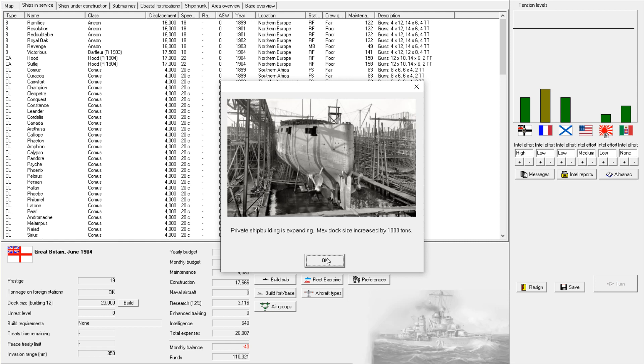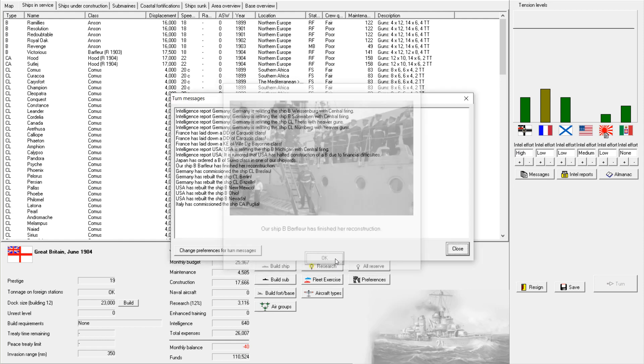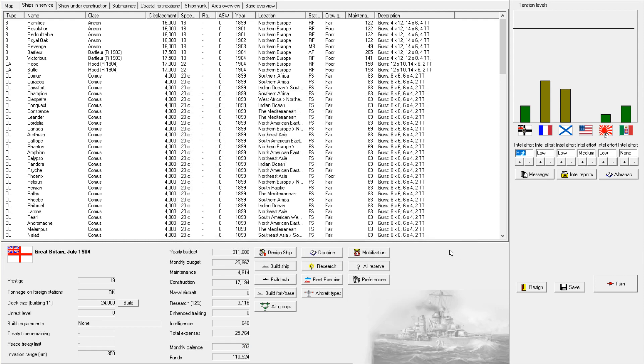Private shipbuilding is expanding — max dock size increased by 1,000 tons. So we can now build battleships of up to 24,000 tons. Not that there's a whole lot of need for ships of that size right now, because I can't exactly build dreadnoughts yet. But it's 1904, so that technology should be getting close — possibly wing turrets or three centerline turrets.